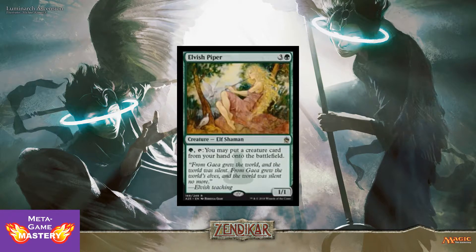Next up, we have the iconic Elvish Piper. 4 CMC, 3 colorless and a green, for a 1/1 elf shaman. You can pay 1 green, tap her, and you may put a creature card from your hand onto the battlefield — no mana casting cost, it just comes directly into play. Super powerful. Of course she is fragile, but wow, what a way to just drop bombs! And when you do so, they cannot be countered. Super powerful.